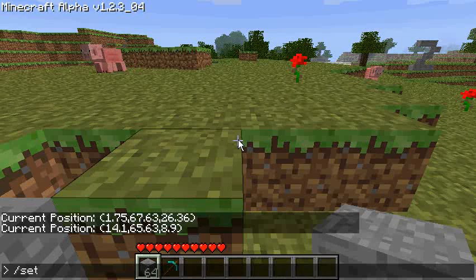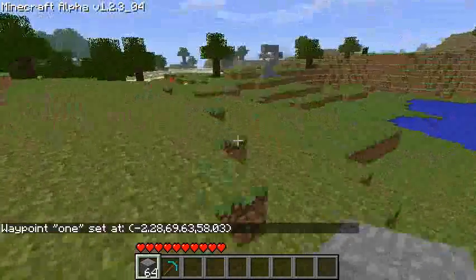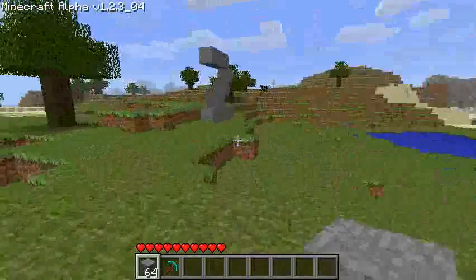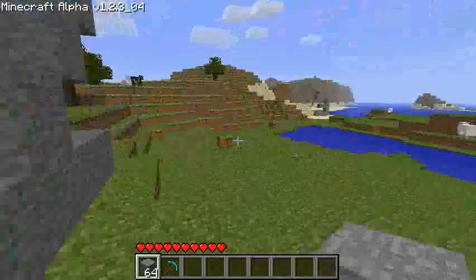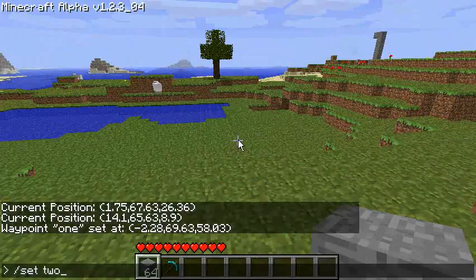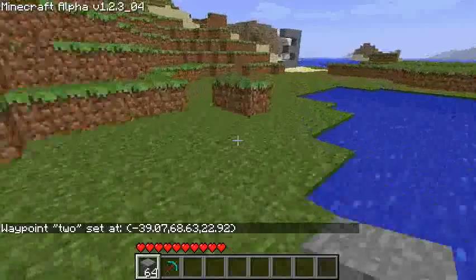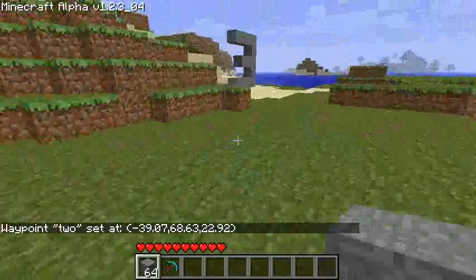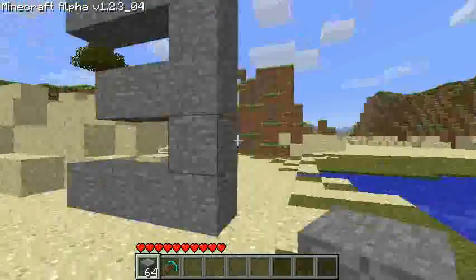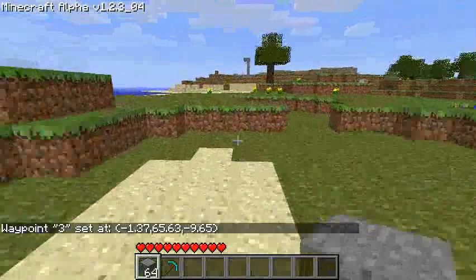I've also added in a waypoint command. So I can go 'set one' — I set a waypoint at one. This is quite a useful command I've found. It helps when building, travelling long distances, or really anything. It would be really useful as an op command on a server, I think. So I can also go 'set two'. The syntax of the set command is just 'set' and then a string — so anything after 'set' is considered the string. Your string can contain spaces and stuff like that, although it will trim white space off the end. It can be numbers if you want, it's all just interpreted as a string.